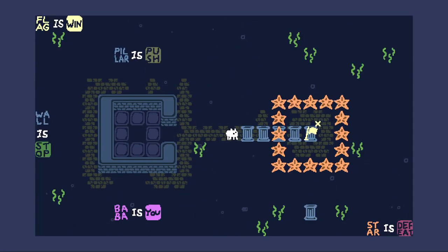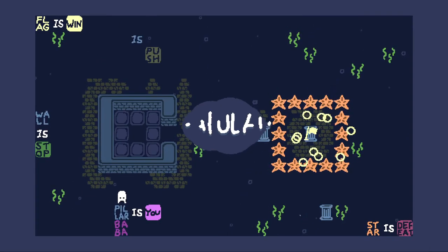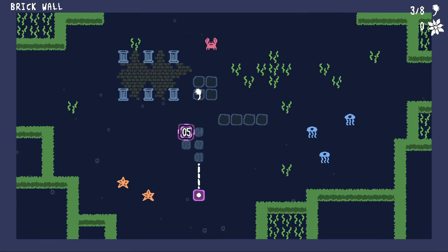Oh! No, because flag is not push. Never mind. But wait - if we do this and then change pillar, we get this down and then make pillar is you. Now I can go into the flag. There you go. Pillar Yard.